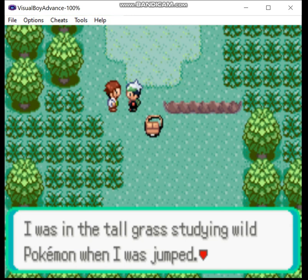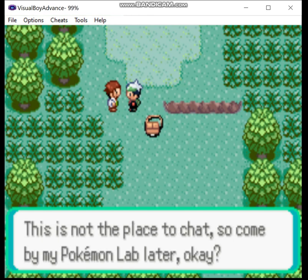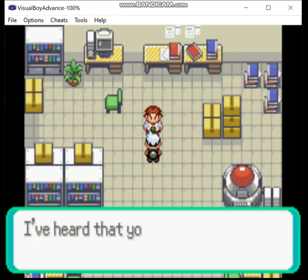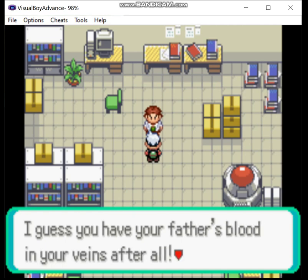While powerful, Beldum does present some challenges. One, Takedown can miss. Two, you take recoil damage. And three, it's a Normal-type attack. Roxanne uses Rock-types, and her Nosepass is very tanky. I'm not looking forward to using Takedown on that. I may actually have to evolve it into Metang before I can fight her. We'll have to wait and see.